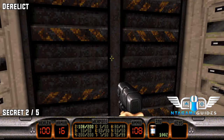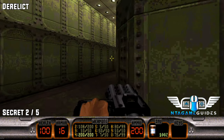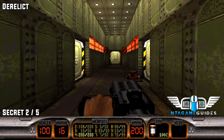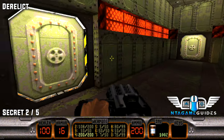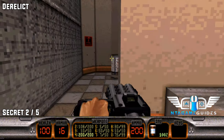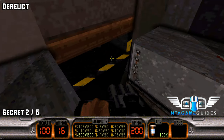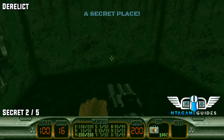A long ways in, once you finally find the blue key card and go down the elevator, head up the stairs to your left. Follow the corridor and go into the door to your left first — there will be a canteen. Behind the canteen to your right there will be a switch that you can press. This will reveal a secret place with a first aid.